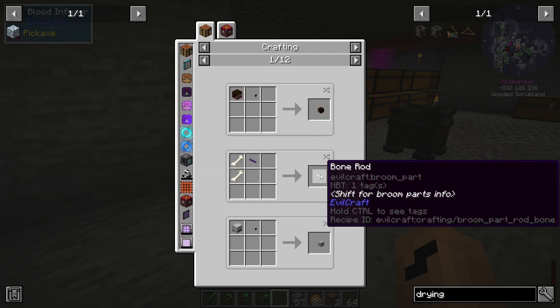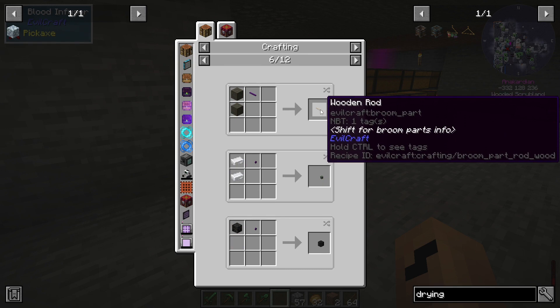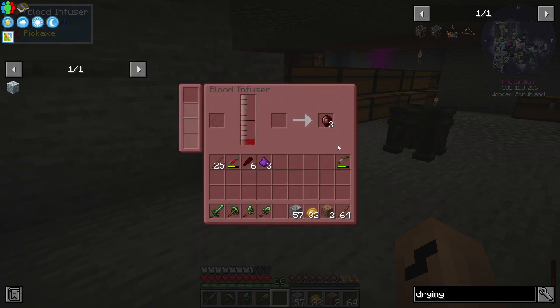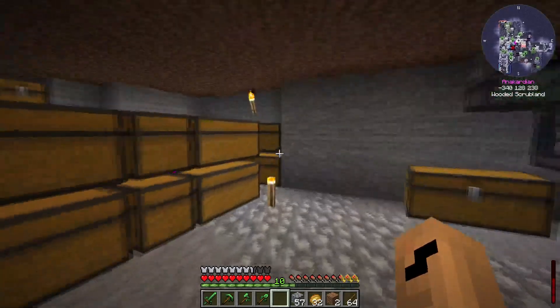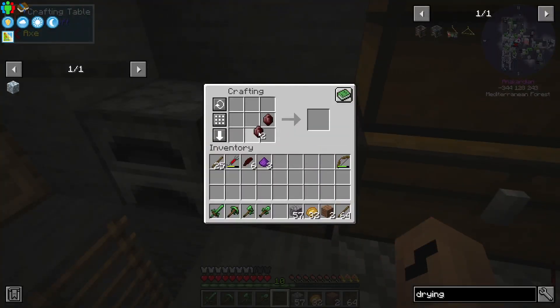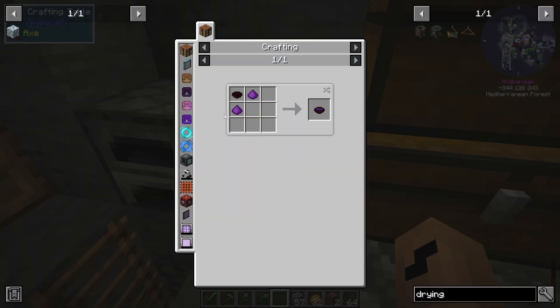Does that mean I can make a broomstick? It does seem to indicate that I can make a broom for flying — that could be interesting. I wonder if that works in Twilight Forest; normally things don't really pan out that way. Right, dusted bowl of promises — that we can do because we got three of them.